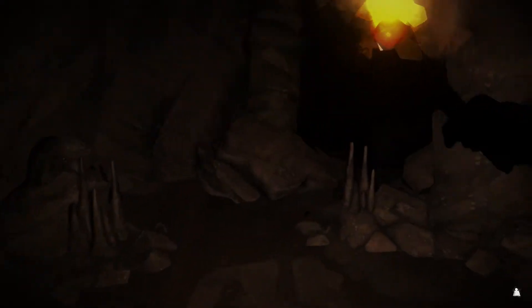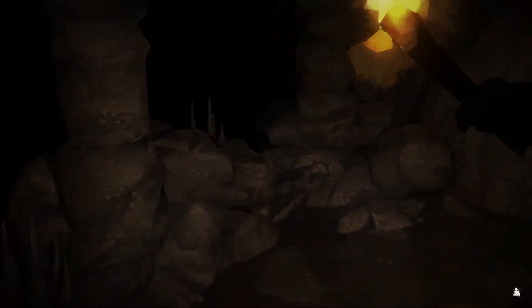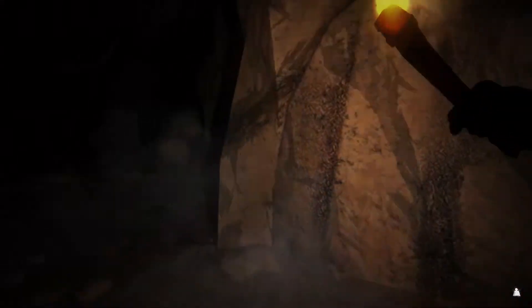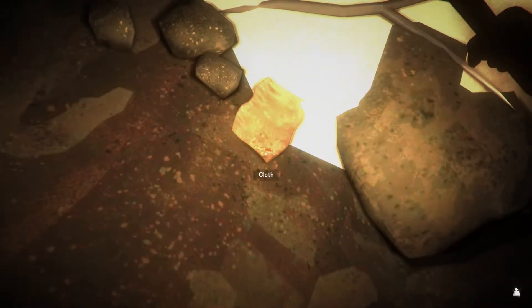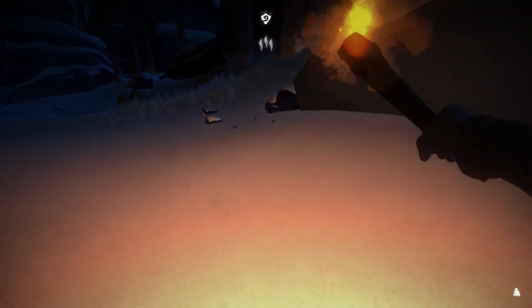Down here we go. We've got another break in the cave - some stalagmites here. No, stalactites. We can see the blue glow of the moonlit exit. Let's come through this cave - I want a stick just to give us a little bonus at the end. We're out the other side - we are sheltered from the wind.